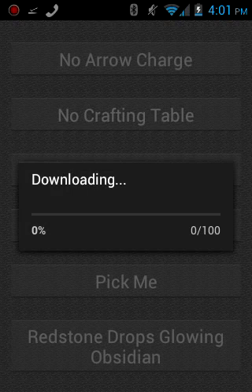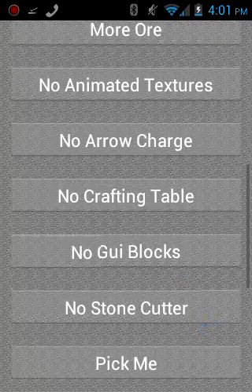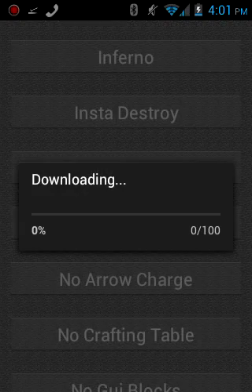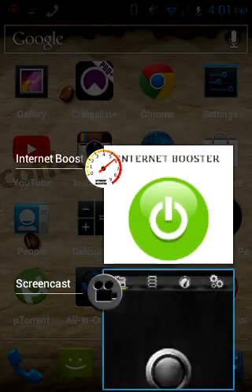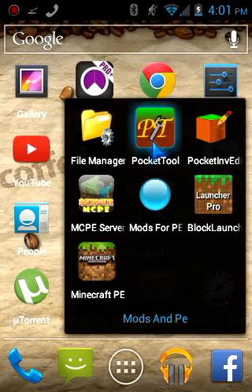It'll say Downloading, and then the download is pretty fast — just a bit slow because I'm recording. There we go. Let's say we also want another mod. Those download pretty fast. After we download those, we go to the next app called Pocket Tool.